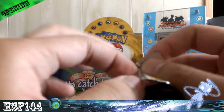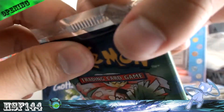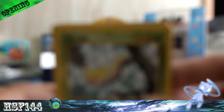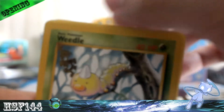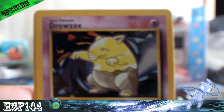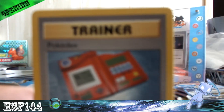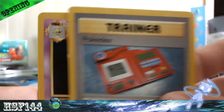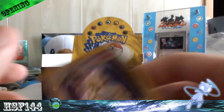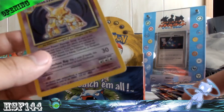Venusaur pack next. We got Weedle — I missed this Weedle — Machop, Tangela, Pikachu Yellow Cheeks, Drowzee, Psychic Energy, Focus, Pokedex, Kadabra, and Nidorino. My rare is an Alakazam Holo. Beautiful. Very nice.